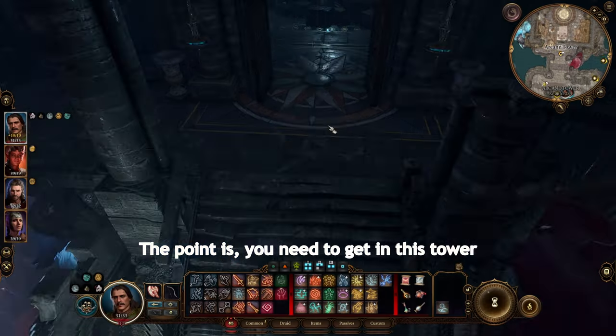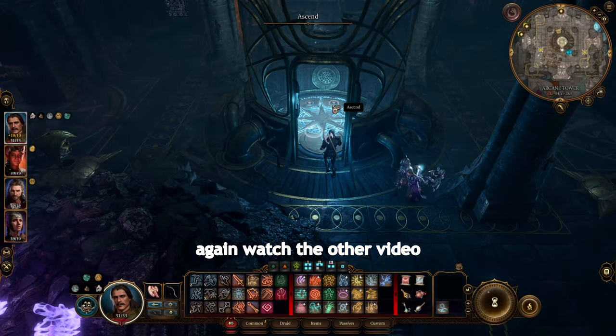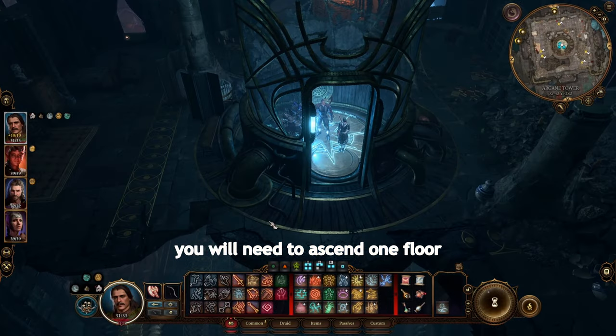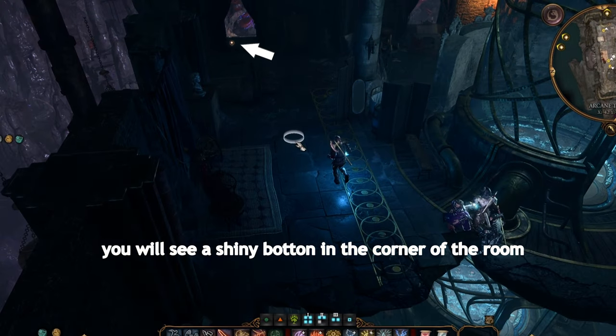You will need to get in the tower and use the lift. If you don't know how to activate it, watch the other video. Right from the entrance, you will need to ascend one floor. If you keep walking on your left, you will see a shiny button in the corner of the room.